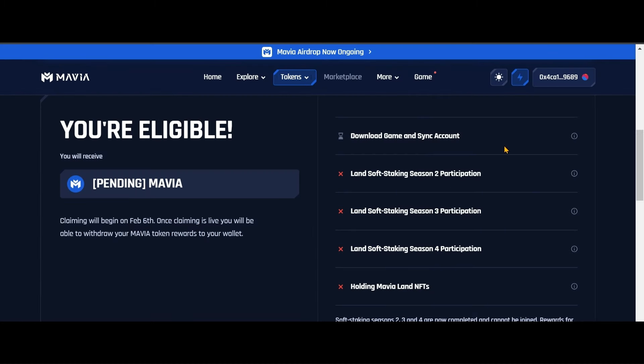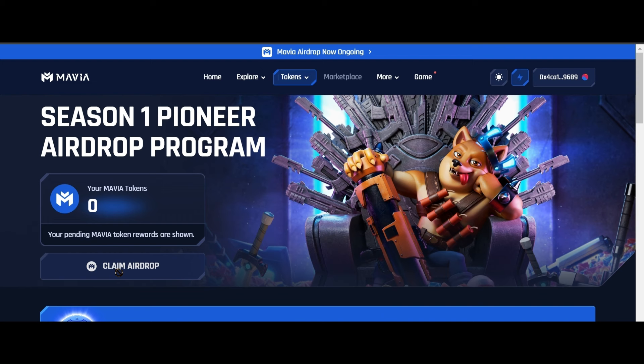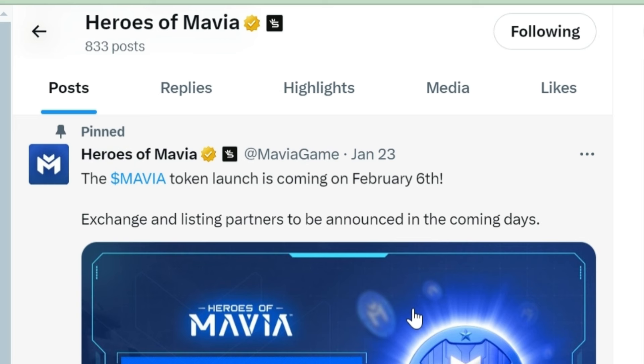Account verified — your game account has been successfully linked. Your airdrop waitlist and game are all linked together. You are eligible and will receive Mavia tokens — it shows pending until 6th February, when you will see the amount of Mavia you are going to receive. Claiming will be live on 6th February and you will be able to withdraw your Mavia token rewards to your wallet. Let's hope it lists at a great rate so we can gain a handsome profit — even if you have fewer coins, we are getting them free.